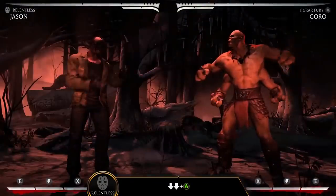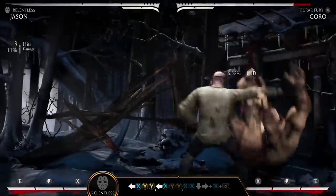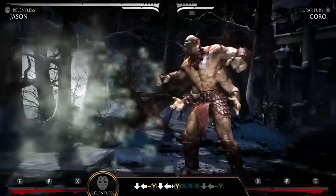The Relentless variation gives Jason a set of special moves to trap and stalk his next victim. Pursuit, down-down-A, temporarily prevents the opponent from dashing, running, and reverses their controls.